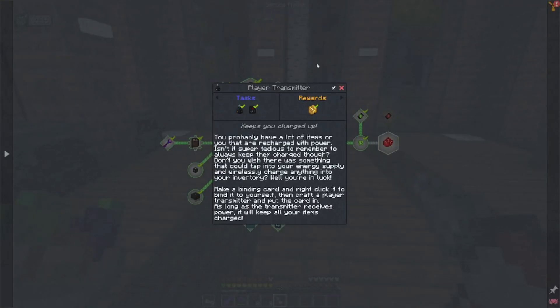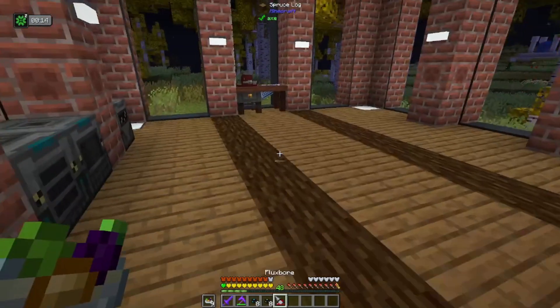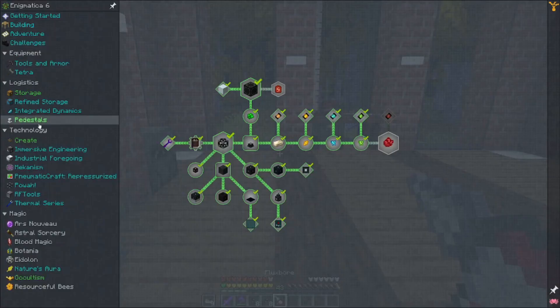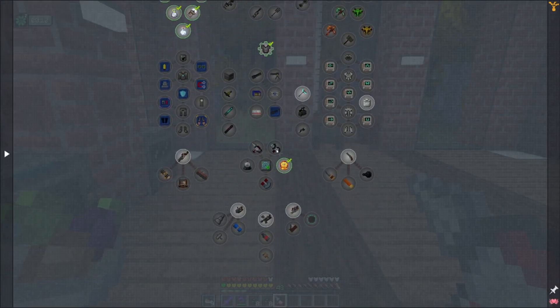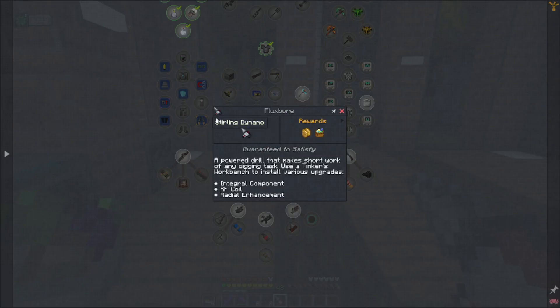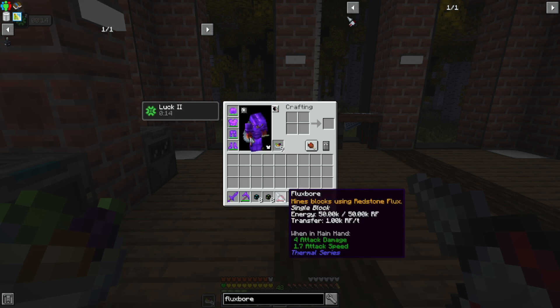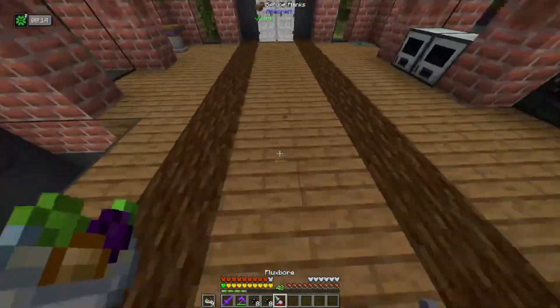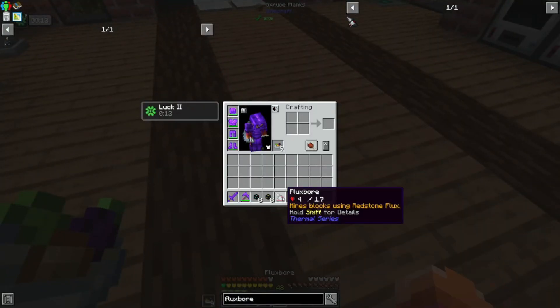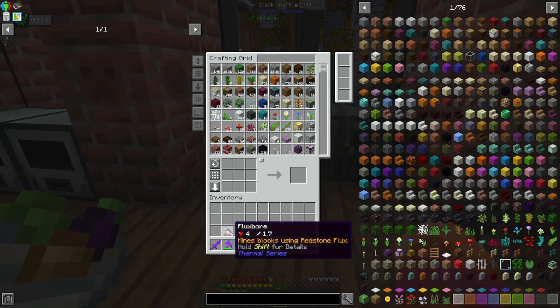Surprised that didn't get us a quest — well, that did. A discharger and uraninite. Tools and armor. This probably had a dependency. Sterling Dynamo — do you really want me to get all the way into thermal? Well, you don't have to. Anyways, this guy acts like a pickaxe, which is not nearly as helpful as having the Paxel, but it is electrically powered. So I think that is a pretty great attribute, and it can be enchanted and upgraded with radial upgrades as well.